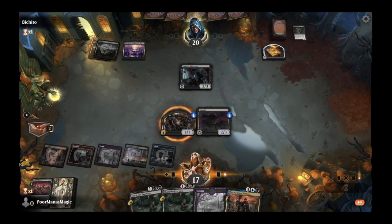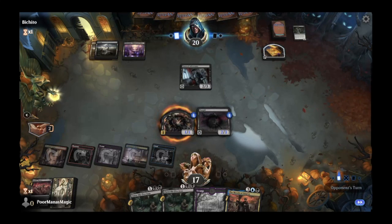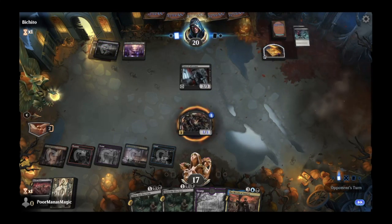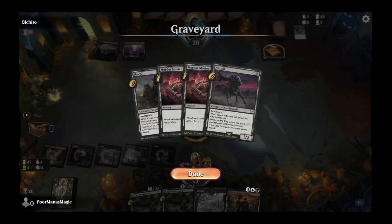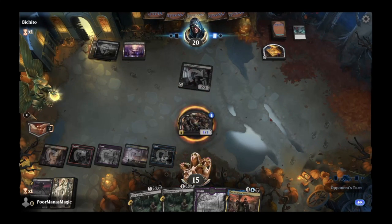The first chapter of the ring also says your ring bearer is legendary and can't be blocked by creatures with greater power. That means our little 1/1 orc can start getting in under the Tainted Adversary. Yet another Go for the Throat — another removal spell on our second Nazgul. That's two of the nine down. Opponent is not holding back.